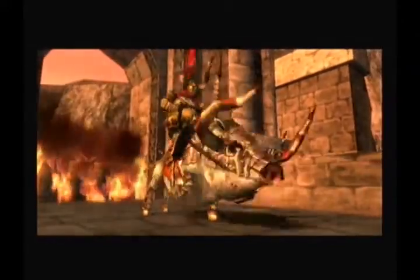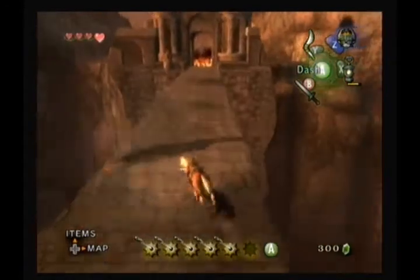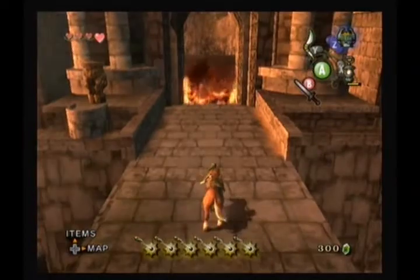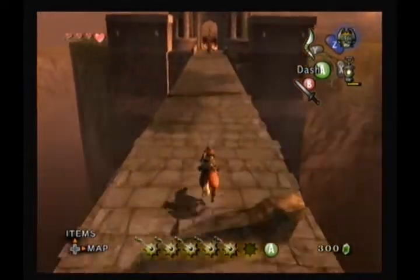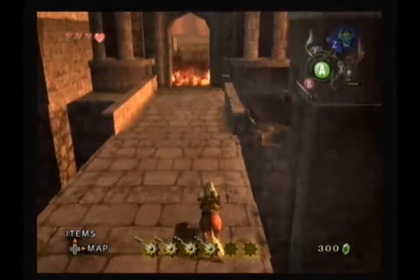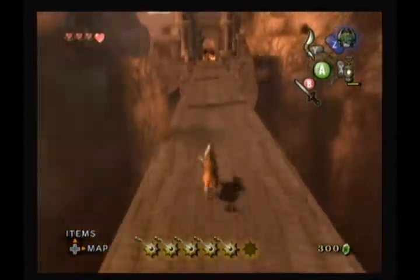Charge at him head first, and then right when you get close to hitting him, fake him out and go around him. As you do it, you want to slice him on the side when you hit him. I forgot to do that. There you go. Right as you're getting ready to go around him, use the A button to dash so that you actually don't get hit.